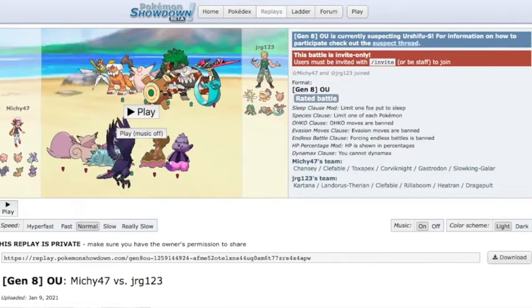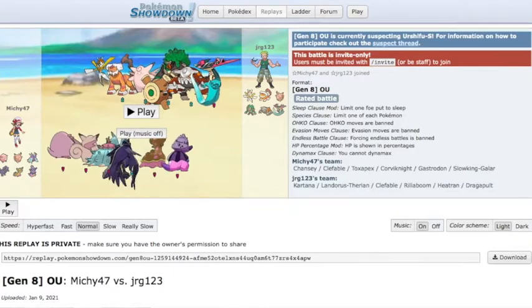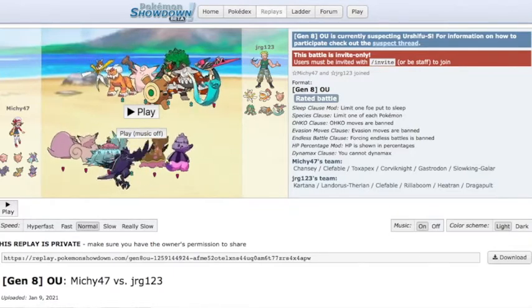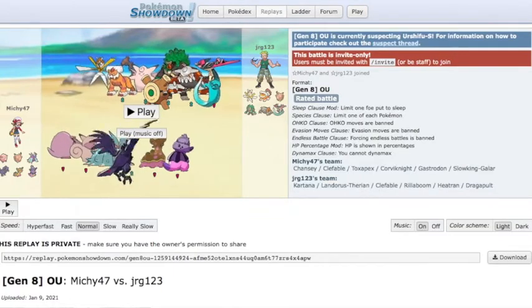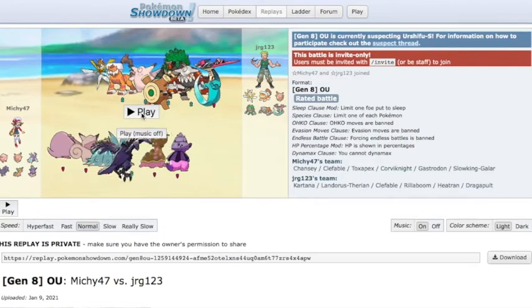I just wanted to show my methodology of breaking Stall with the team I've been using a lot lately, and it doesn't use Urshifu, it doesn't use Future Sight. In Gen 8, Stall is not nearly as hard to beat as it was in the past. Gen 6 Stall, before they banned Mega Sableye, was just demonic — it was impossible to beat. So I'm going to go through three games and show y'all my mentality when I play against Stall.